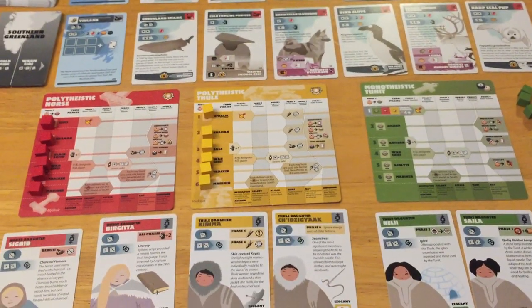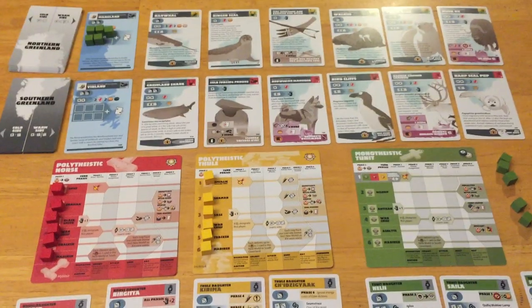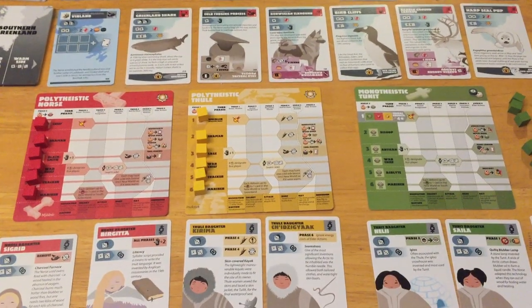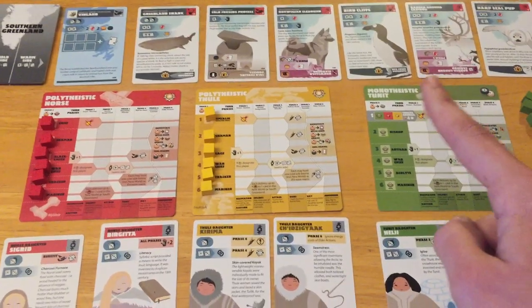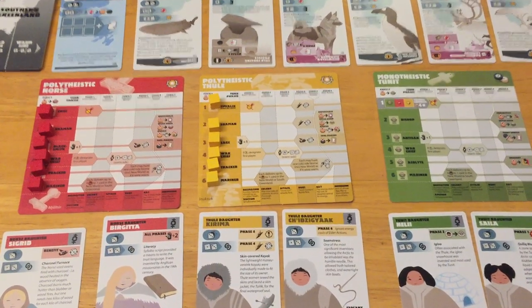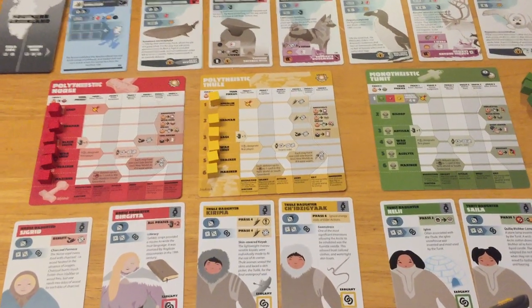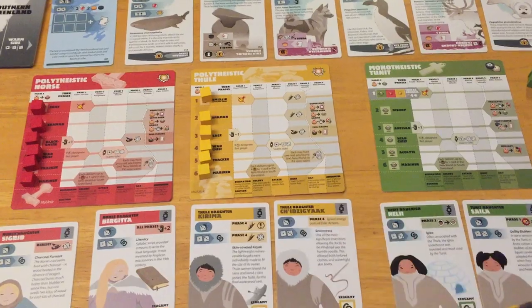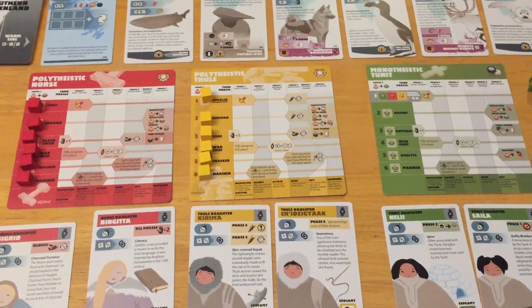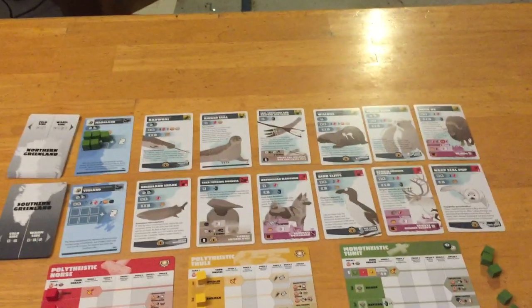Historically, these three peoples cohabitated in Greenland at the same time, in different parts, and over time the Tunit and the Norse didn't make it. Maybe they died off or didn't really sustain as a habitat. The Thule eventually were the only survivors — always the eternal battle with nature.